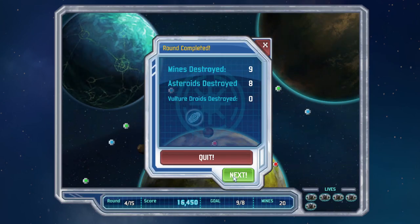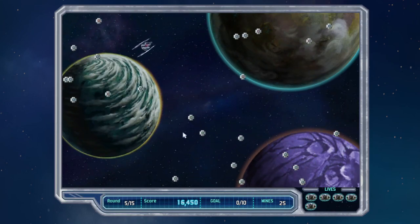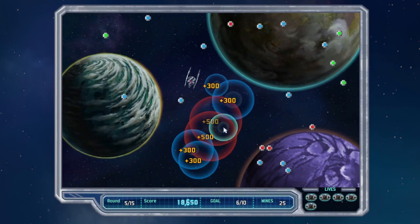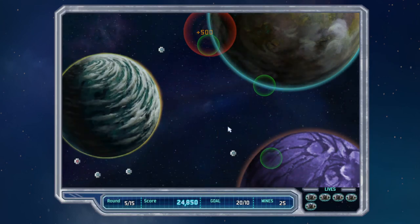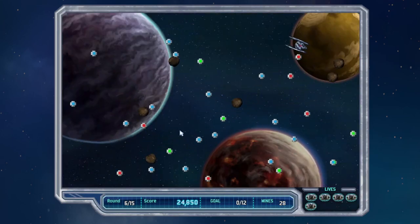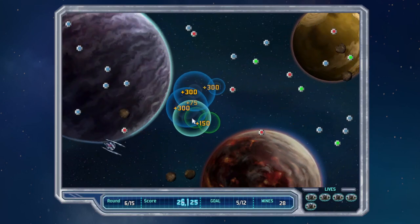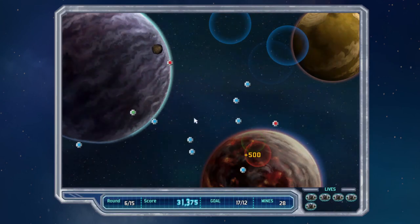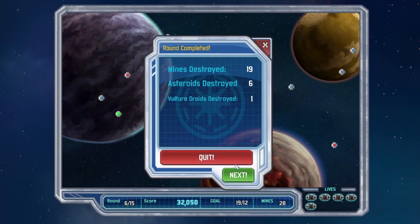I got nine mines. Too bad I didn't get the extra life — though the extra life doesn't really help anyway. Not like you get extra points for not using them. I got twenty mines there, and I got twenty-five. Let's do the green mine first, try to save the red ones a little bit, just so they can help me out. Nineteen out of twenty — not too bad.